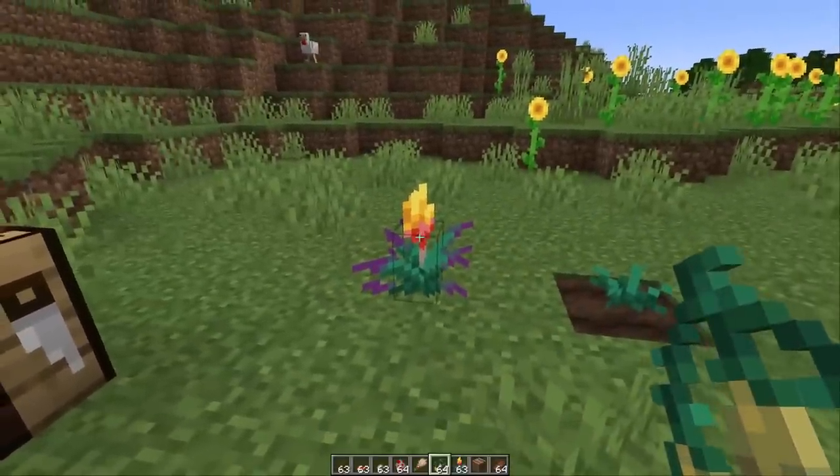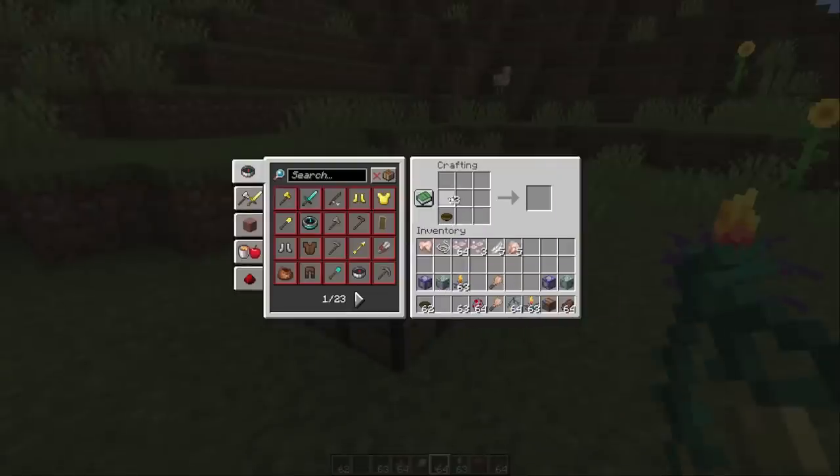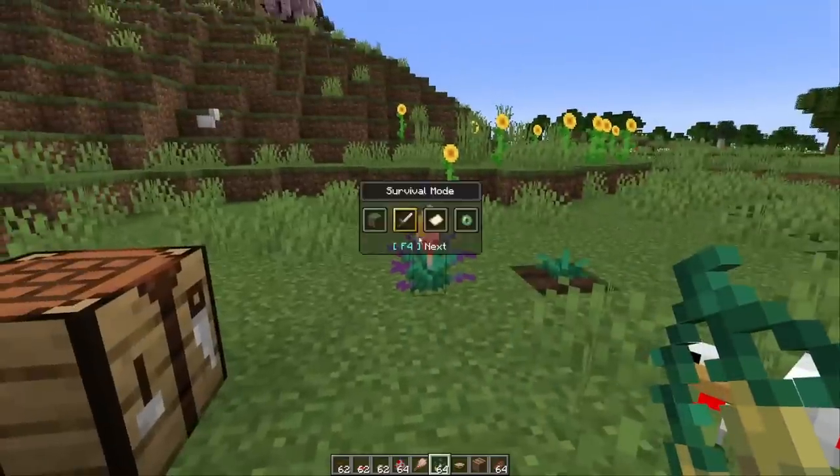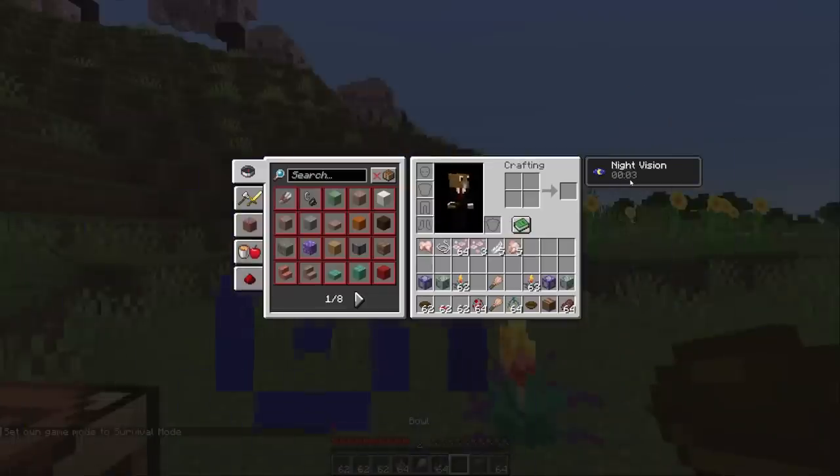You can now even make suspicious stew with the torchflower. Let's check that out — in a bowl, red mushroom, brown mushroom, and torchflower for the suspicious stew. If we eat it in survival, we get four whole seconds of night vision. Amazing.